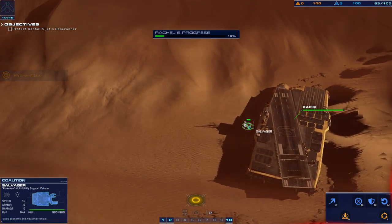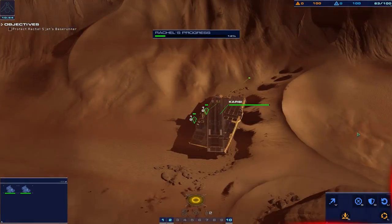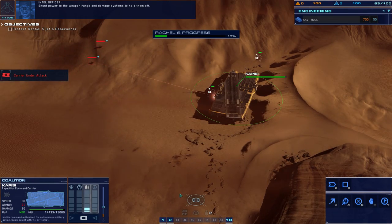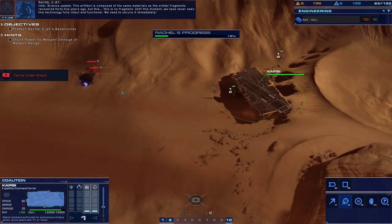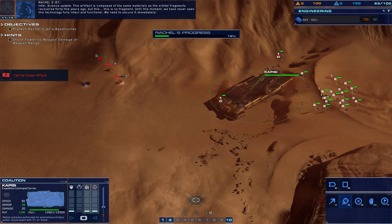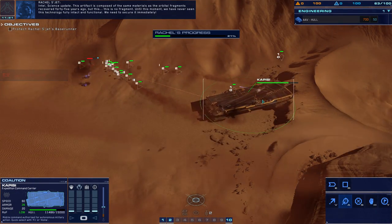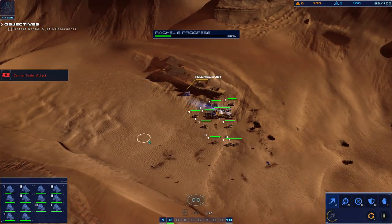Hostile rangecraft destroyed — proximity warning in effect. I want to check how the carrier is doing occasionally. Galceen range units engaging the Kapisi — shunt power to weapon range and damage systems to hold them off. Carrier taking fire. Science update — this artifact is composed of the same materials as the orbital fragments recovered 45 years ago, but this is no fragment. Until this moment we have never seen this technology fully intact and functional. We need to secure it immediately.